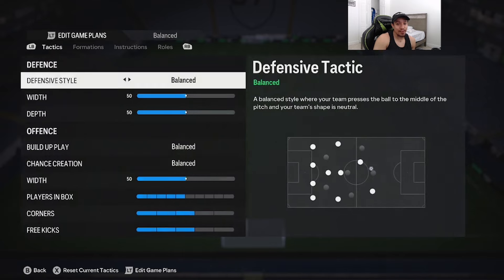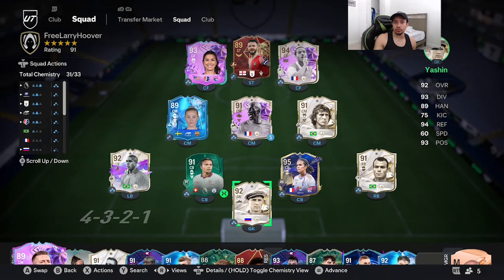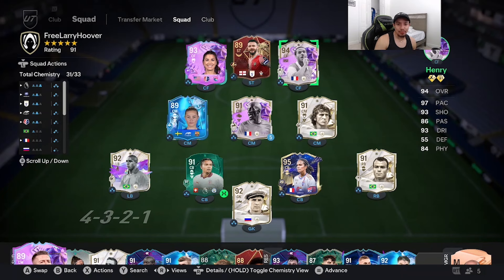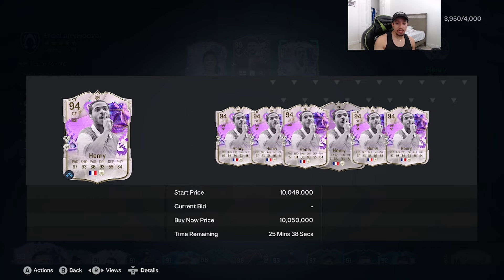We want to see if this Honoré's price tag is worth it — he's very expensive. There are two versions: the five-star weak foot and the five-star skill move version. The last special card version of Honoré was the Thunderstruck version, which was pretty solid, but he was missing that extra sauce with the five stars.